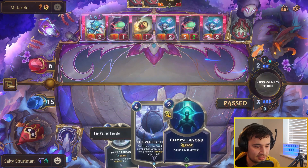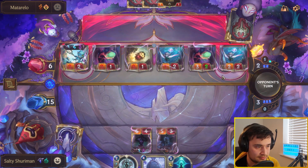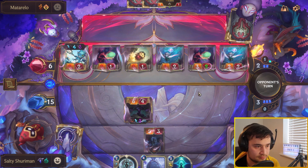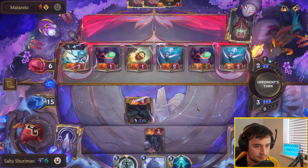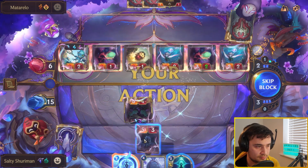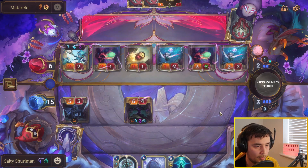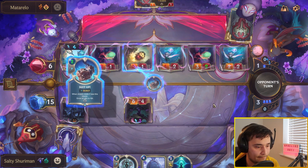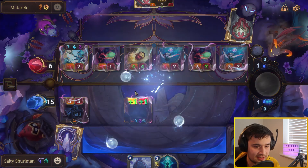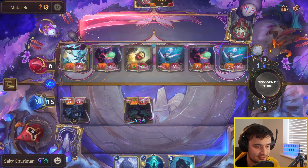We're just going to pass here, we might need the Pale Cascade. We've got a block here just because we don't want Fizz to generate the Chum. Suit Up is great to see — this is why we banked up mana on Pale Cascade. And we get another unit which is great.